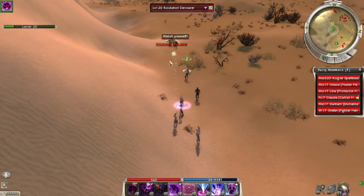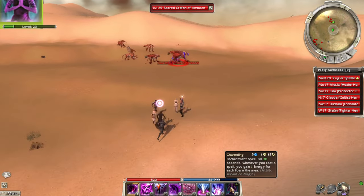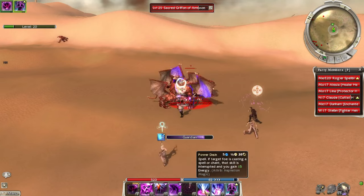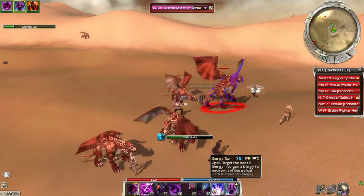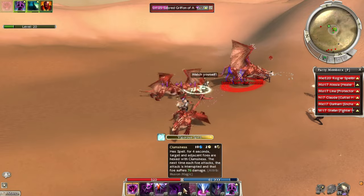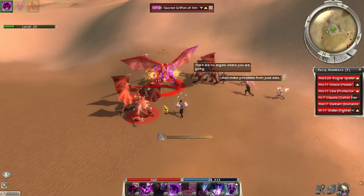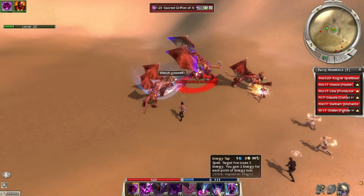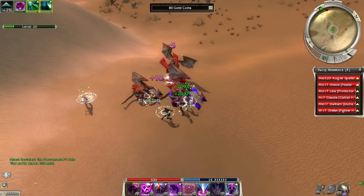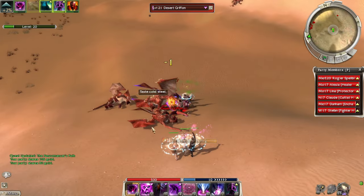There are a lot of bosses here — but this boss is different, it's part of a quest. Let's regroup and get ready to interrupt. He's probably a smiting monk... no, he's protection. Nice interrupt — oh, I missed that one. I need to know when it's too late to interrupt mid-cast so I don't waste my skill. Still getting used to it. Necromancer's quest done!